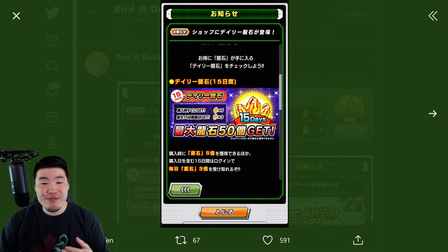Now let's pop over to DadaGo4's Twitter page where he posted the in-game notice. As you guys can see, it says here 15 days, so I'm assuming that means a 15-day subscription. And it also says 15 days here — yeah, so 15 days in total and you get 50 Dragonstones for this subscription.